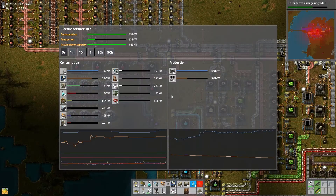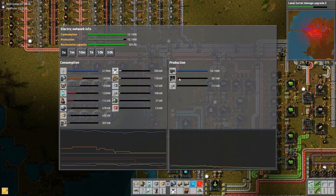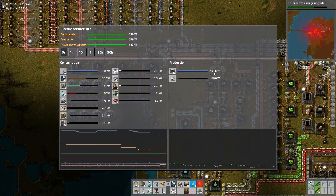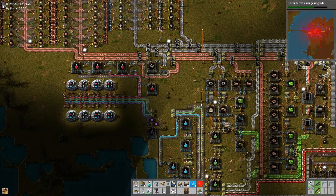Ladies and gentlemen, my name is Industrial Faith. Welcome to the channel. Welcome to Factorio Forex, your 15-minute Factorio fix. This is Season 2, Episode 15, and I am looking forward to building some Power Armor.